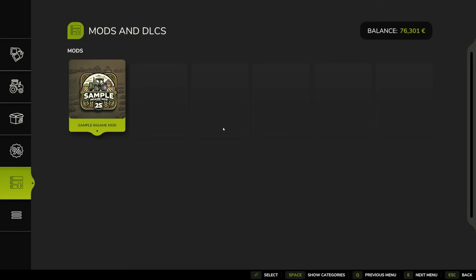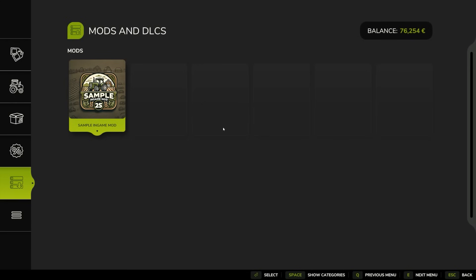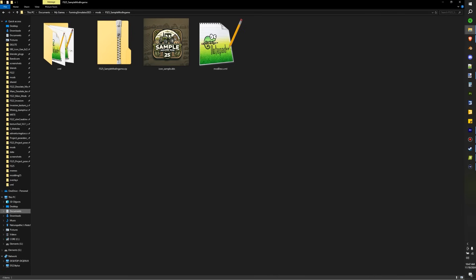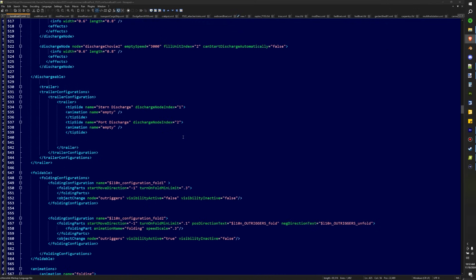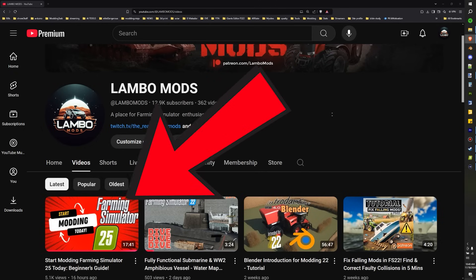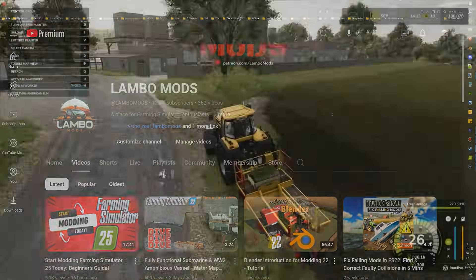Before we dive into the nitty gritty details, a quick reminder — I already covered how to create a sample mod that you can use to edit in-game equipment in a previous tutorial. If you haven't seen that video yet, I highly recommend you watch it first because I'm skipping the basics in this one to keep things short and sweet. In the previous tutorial, we set up everything you need to get started with modding, including all the files and configurations. Today we're picking up right where we left off, focusing on tweaking your equipment to boost its speed and efficiency. If you're feeling lost at any point, hit pause, check out the link in the description and get up to speed.